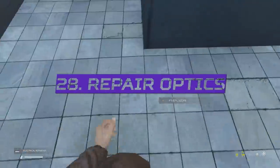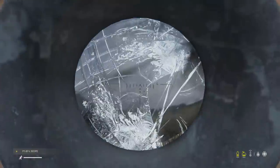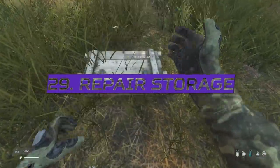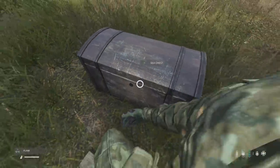All optics and sights apart from binoculars and night vision can be repaired with 25% of an electronic repair kit per quality level, found in industrial locations. This kit also repairs the glass of the optic, turning it from a complete broken mess to perfectly usable again. Sea chests and wooden crates can also be repaired with two wooden planks per quality level, and can be repaired up to pristine quality.